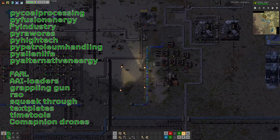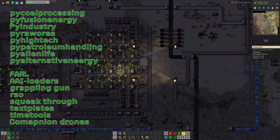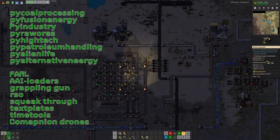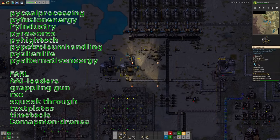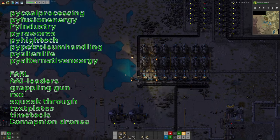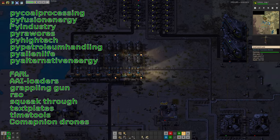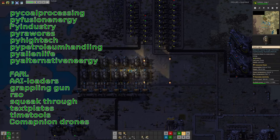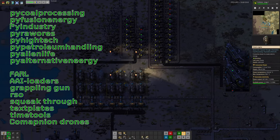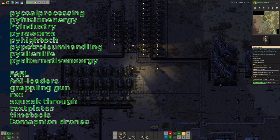He's got Squeak Through installed, which means you can run through very narrow gaps between buildings. It allows you to go through gaps between pipes that don't actually exist. Where Space Exploration lets you run over the top of pipes, Squeak Through gives you that little bit of extra space between buildings and things, allowing you to run around between them. And again, this is a quality of life mod — it's there to just make moving around the map a bit easier.